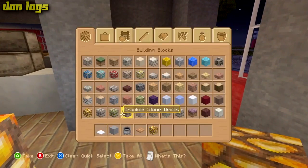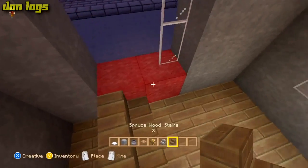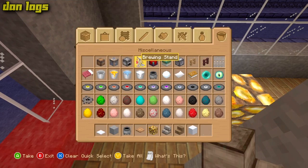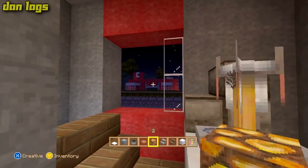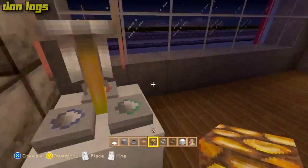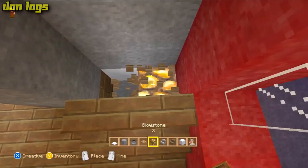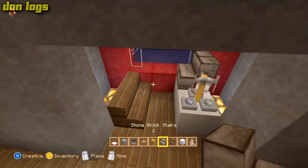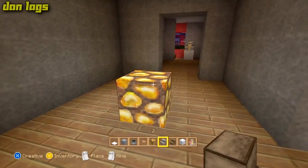Let's do the back room real fast. I need lighting back here so I'm going to place some glowstone down. We need cash registers — I'm going to have the person sitting here with a table right here, a cash register and a brewing stand on it. I can add light back there too, not like anyone's ever going to see that. So you sit here, do your money transaction, hand them their food — same deal over here. Very simple.